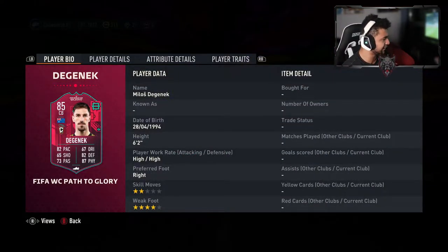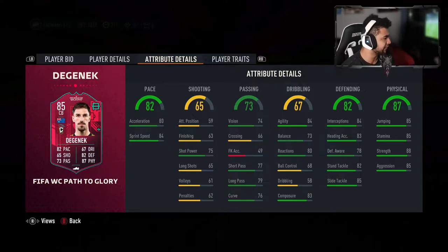He's a center back, 82 pace, 82 defending, 87 physical, 73 passing as well. 2-star skills, 4-star weak foot. He looks okay. 84 acceleration, 84 sprint speed, 84 agility, 73 balance, 80 reactions, 83 composure.